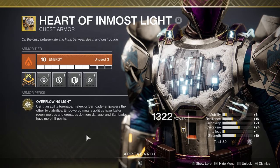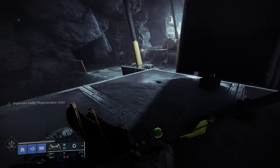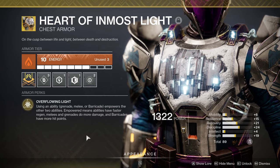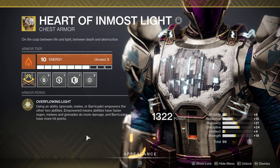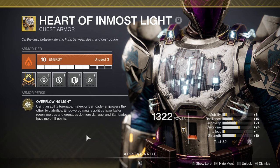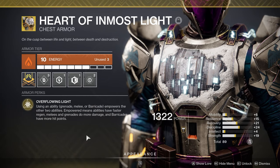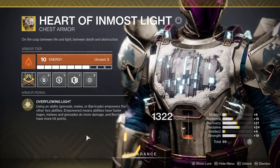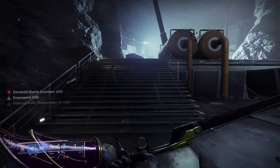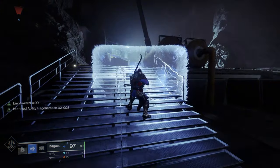For my Chest Armor I have Heart of Inmost Light. Unfortunately the Titan build isn't as good as the Warlock or Hunter build, partly because Titans don't really have Exotics that help regain Super Energy on a Stasis Subclass. So I opted for an Exotic that helps get other abilities back faster. The perk is called Overflowing Light — using an ability (Grenade, Melee, or Barricade) empowers the other two. Empowered means faster regen, more damage on Melees and Grenades, and more hit points on Barricades. So if I want my Grenade back sooner I can pop a Barricade or use my Melee, which makes my Grenade regen faster and gets my Glacier Grenade up quicker for shattering to spawn Stasis Shards.